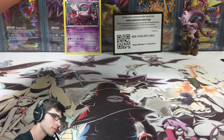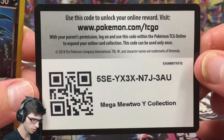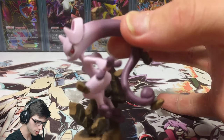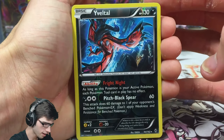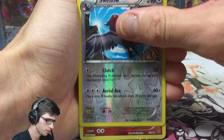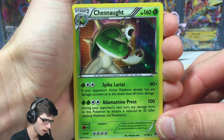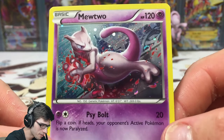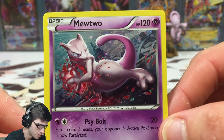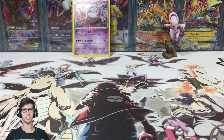Quick recap of the opening: we got a reverse rare Aegislash from Breakthrough, a reverse rare Swellow from Roaring Skies, a reverse rare Aerodactyl from Ancient Origins, and a Chesnaught holo from Breakthrough. Of course the featured promo is definitely the favorite pull of the box — it looks awesome doing that Kamehameha. Let me know in the comments what you think, drop a like if you enjoyed the video, subscribe if you're new, and I'll see you in my next opening. Thanks for watching!